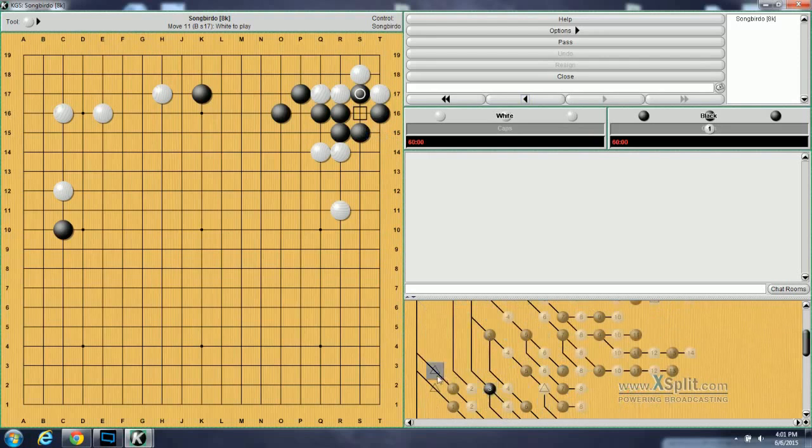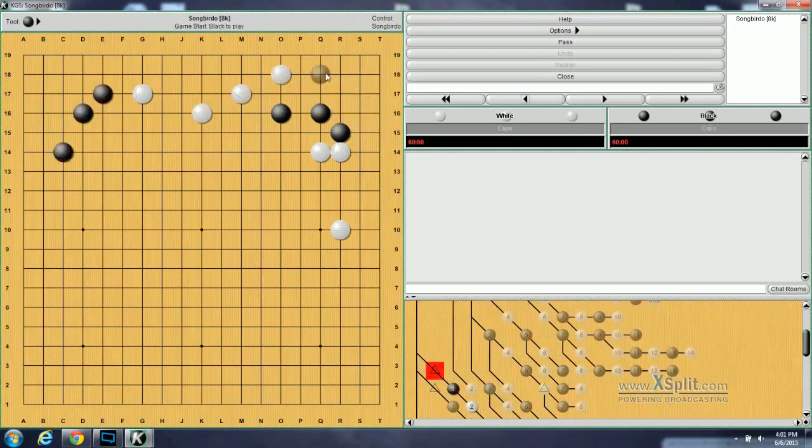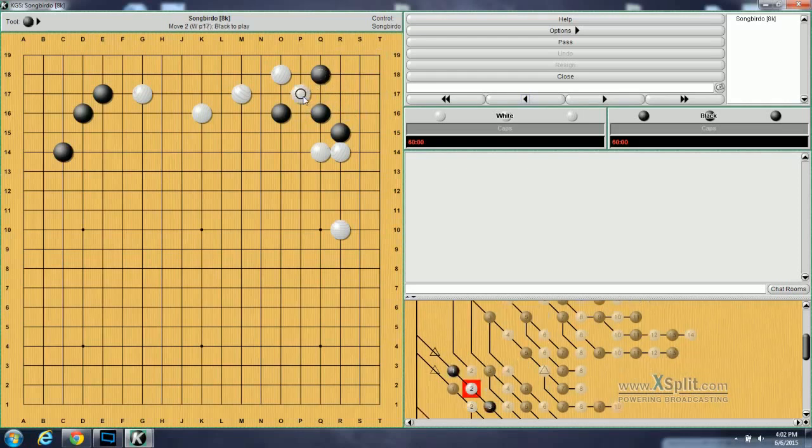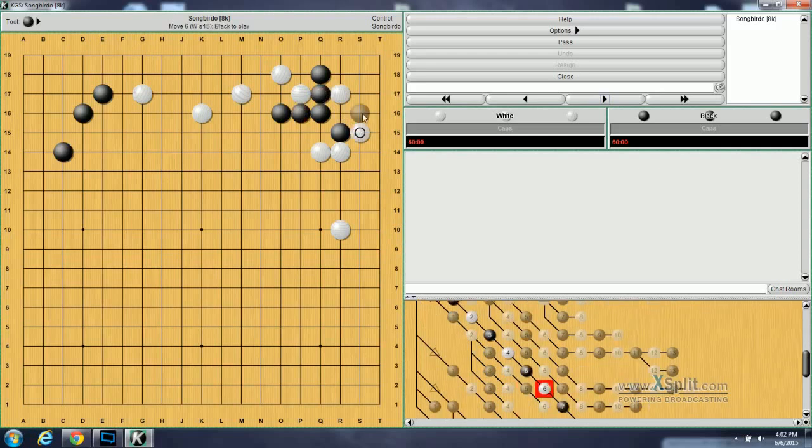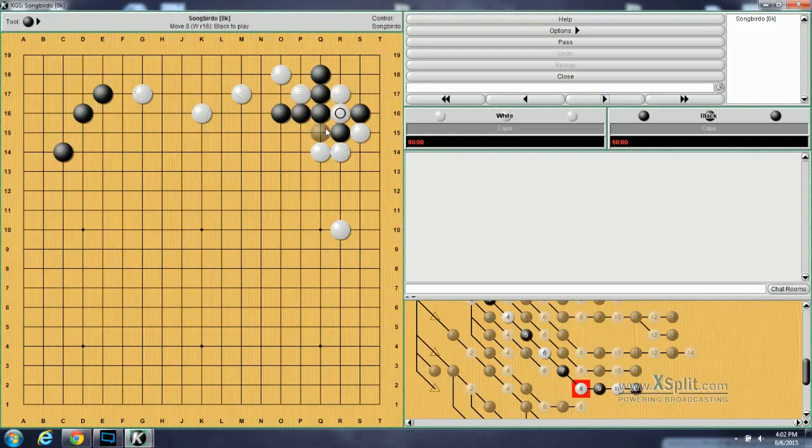Moving on to problem number 141. It starts with Black defending the corner with this shape, and again the question is for White: how does White invade this? White's move is to poke at this shape, and if Black defends here, then White will invade here. The continuation is: if Black defends this way, White can Hane here. If Black defends, White will cut. Black doesn't want to defend this way, so Black will pull back — atari these stones. White can cut, and then Black can atari.